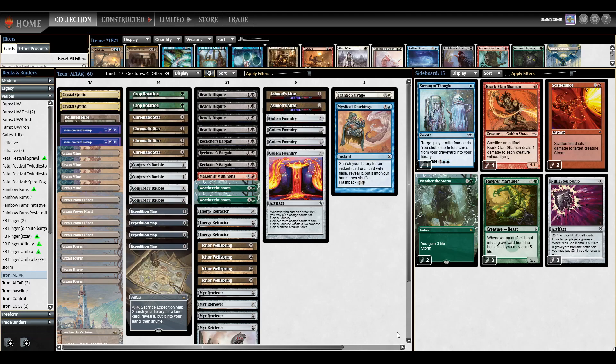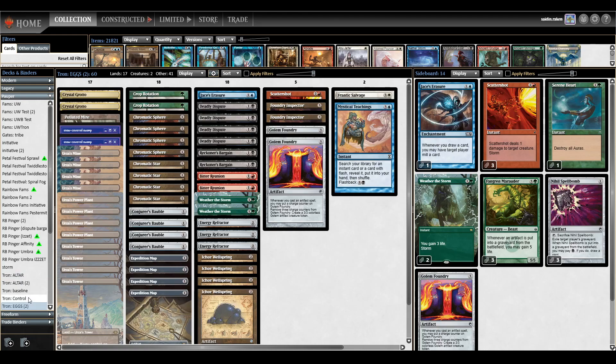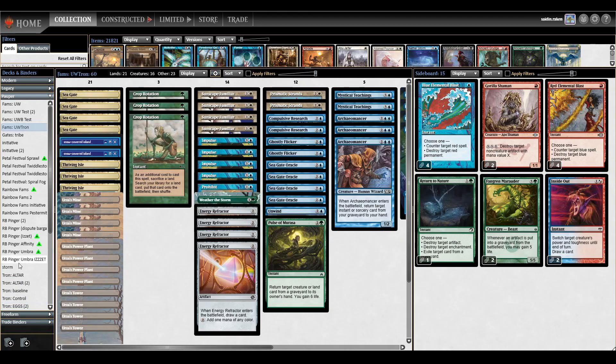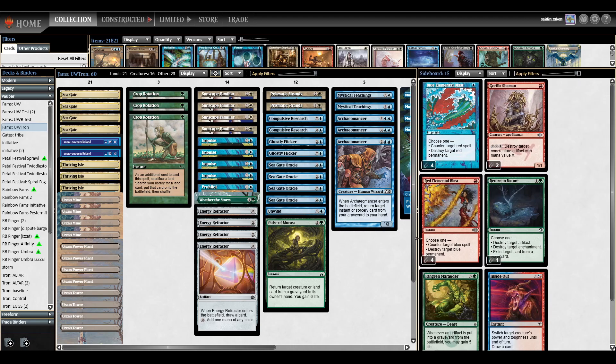Hello and welcome to another Pauper video. Today we're going to be doing a deep dive on Combotron. We're going to discuss Altertron, Eggstron, Controltron, and Familiarstron — how it works, what the combos are in all these, and how you can implement it and succeed in your locals or however you want to go.